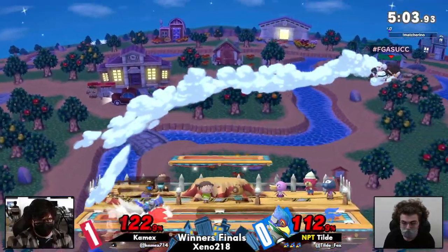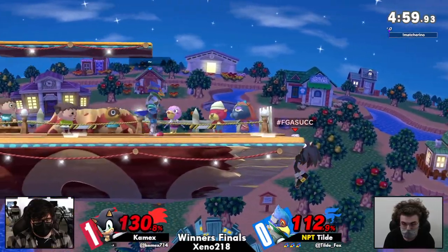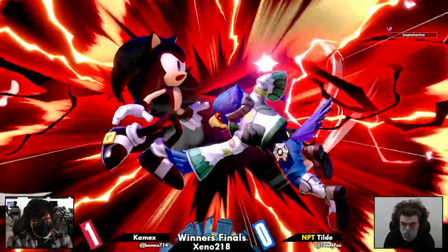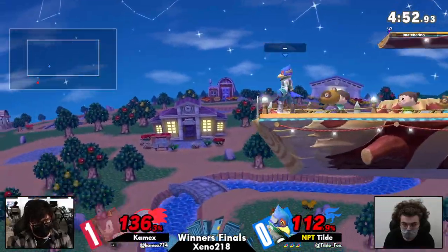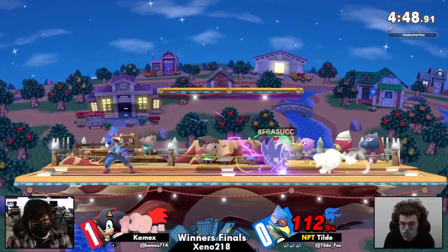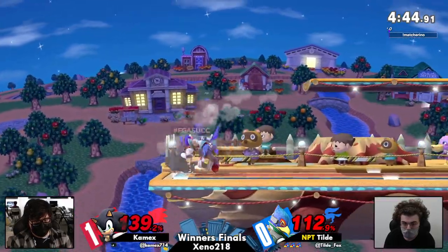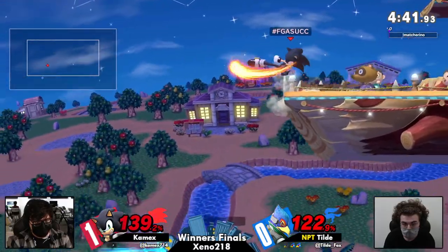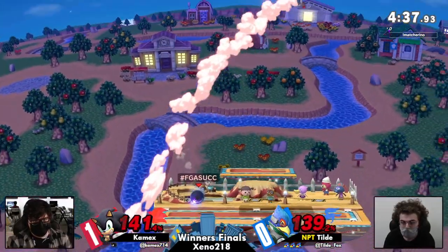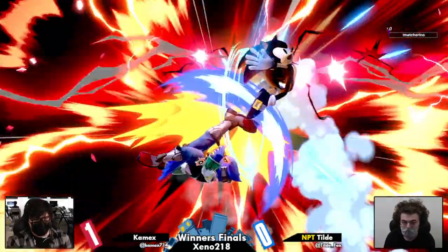Going low. Now, I know Sonic's F-smash is very good and does cover that area, but I'm not entirely sure if the Falco Nairs are just too strong, or if Kameks just isn't getting it. I think it's just the two-framing timing — Tilde does slight adjustments to the up-B. It's not always giving the same timing every time, so I think it's just a little bit tougher than it may look for Kameks to get that. And that's a game.